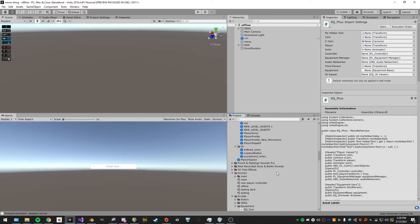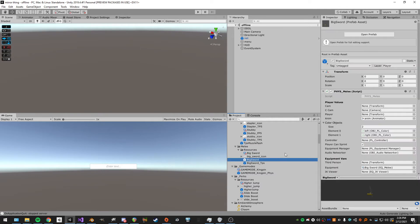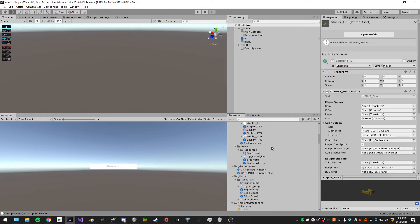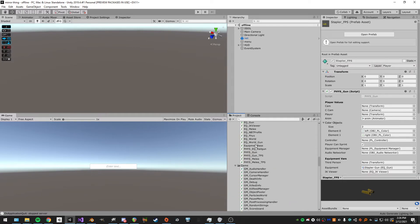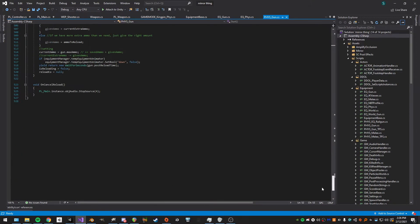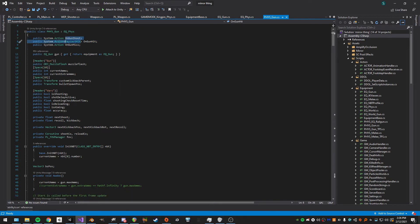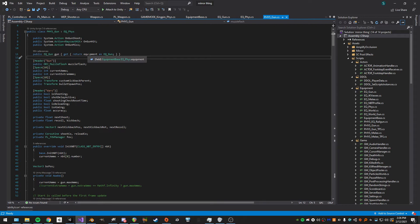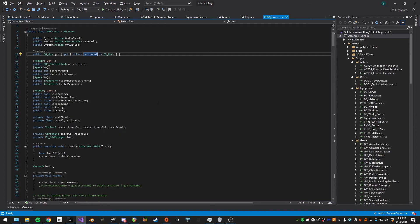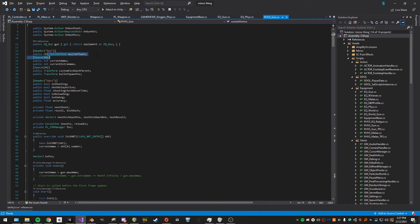Every FPS equipment — swords, guns — derives from the equipment phys base. Now I'll go into the FizGun class. It's a pretty long script. It derives from equipment phys, has actions for when we shoot, when we hit something, and when we miss. It has a reference to the equipment cast as a gun so it has all the same variables as the base equipment.